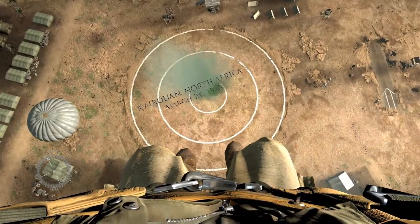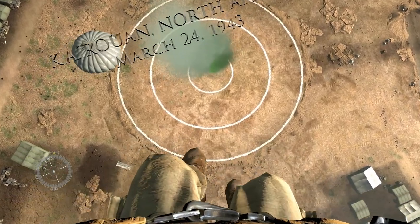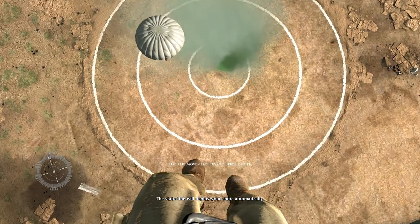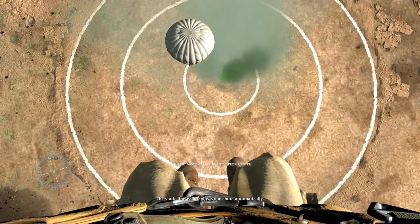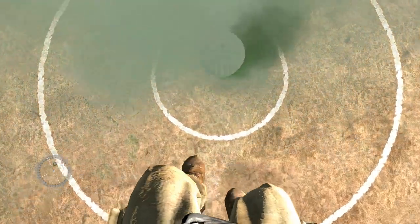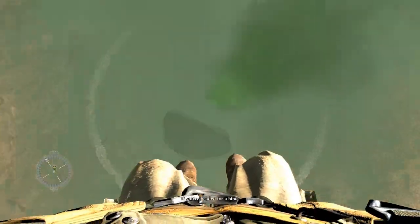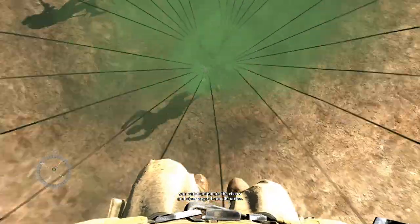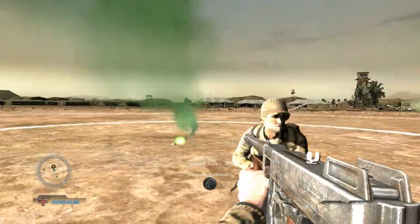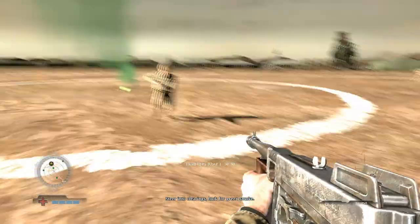In most missions you will be able to land more or less anywhere on the map. And you should be aiming for those green smokes you can see, to indicate safe positions with supplies of ammo, health, and sometimes explosives. If you're landing in clearings, look for green smoke.